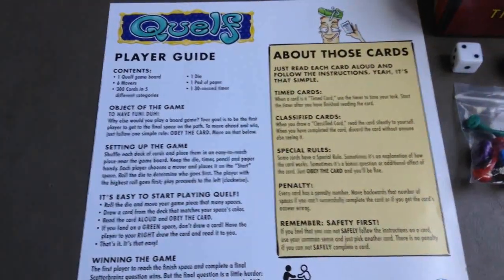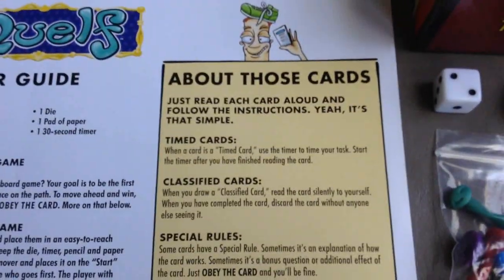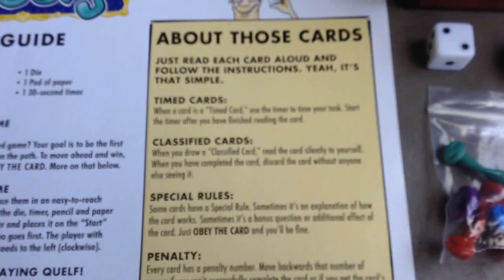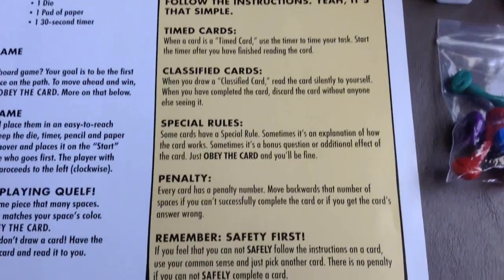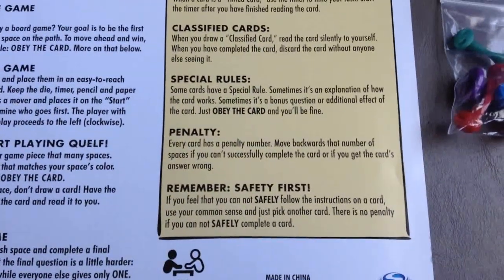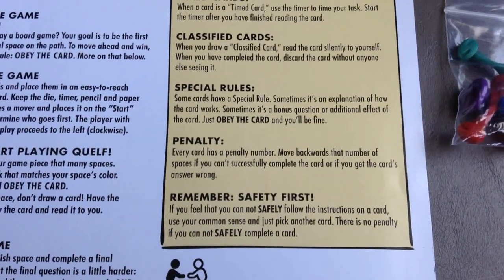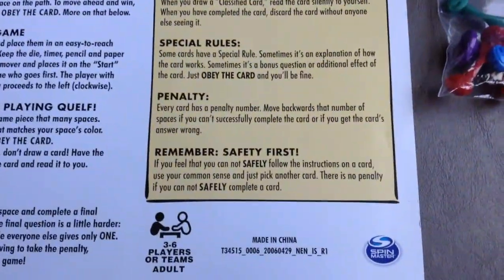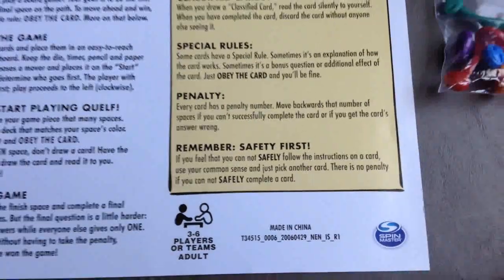There are some time cards which require the 30-second timer. You have classified cards which you read to yourself. Some cards have special rules that give you an additional effect. Each card also has a penalty — if you fail to obey the card, you move back a number of spaces equal to the penalty. If you can't complete a card safely, you can discard it and draw another one.